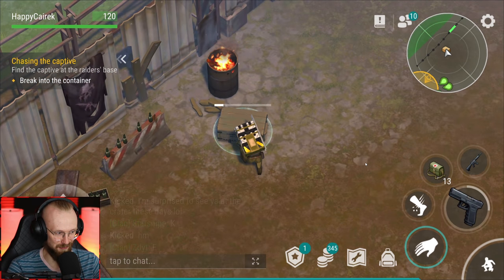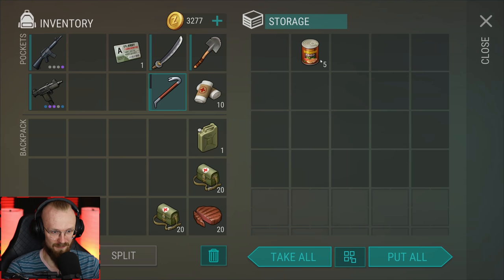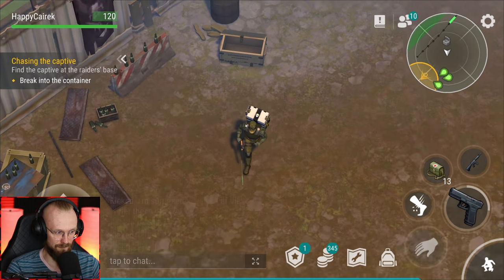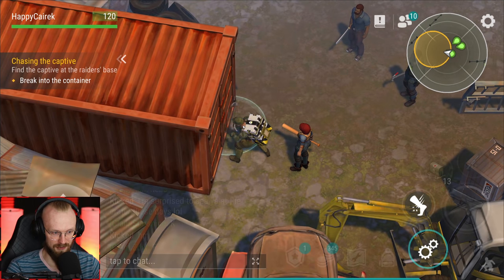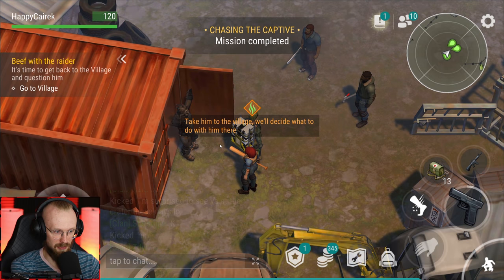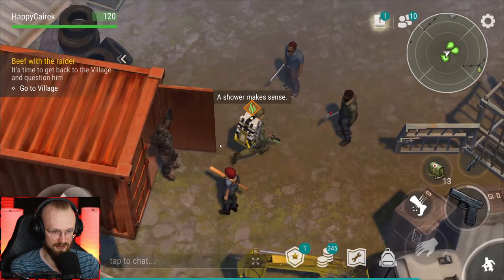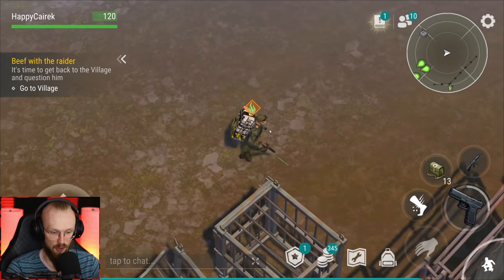Pretty certain we can get that crowbar in this box over here. So far these tasks are really lovely - I'm loving the story, I'm loving everything. Let's get the canned food and try to save that captive. Let's get the crowbar. That's how you open things - you just hit them with the crowbar. 'Take him to the village, we'll decide his fate. It's time to get back to the village and question him.' We apparently saved all the captives.